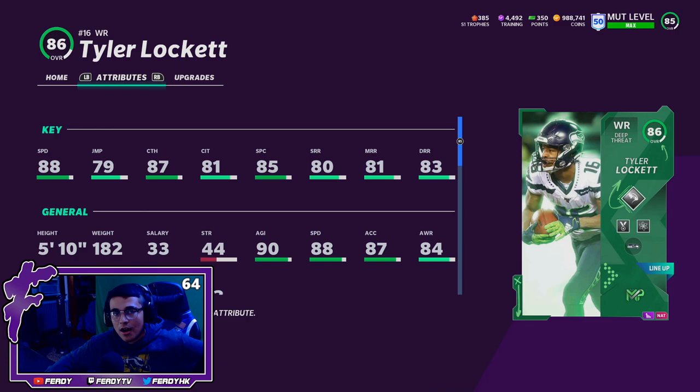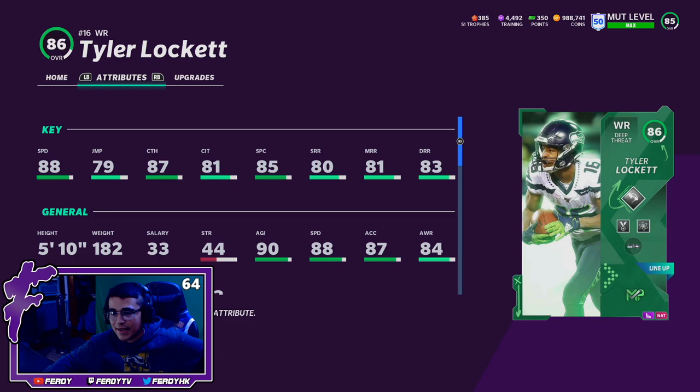Alright guys, that's gonna do it for the Tyler Lockett gameplay. It wasn't my best gameplay on the channel, but hopefully I was still able to give you a pretty good idea of how this card feels and plays. It's obviously harder to run an offense through a receiver who doesn't have abilities, but having 80 yards in three quarters against a pretty competent player isn't bad. If you're new here, hit that subscribe button — we're on the road to 10,000 subscribers. If the video helped you out or you enjoyed it, be sure to hit that like button. I'll see you boys in the next one.